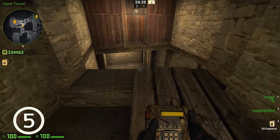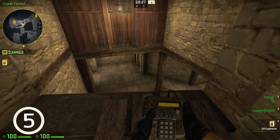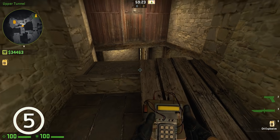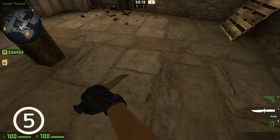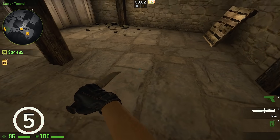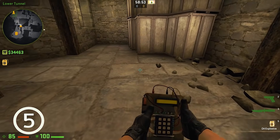Cobblestone drop. If you run down from here, nothing happens and you are safe. Still, on eco rounds or if you have a silly mood, people tend to jump here. If you jump from the left side, you won't lose HP. Although if you jump from this wooden thingy, you will lose some HP. The maximum loss I managed to deal myself was 10 HP.